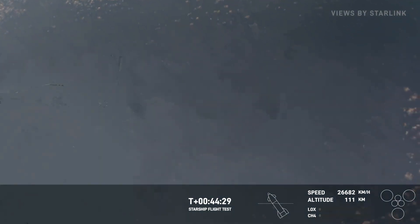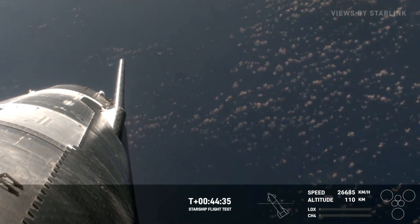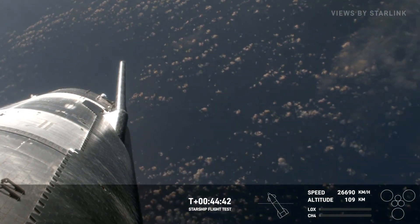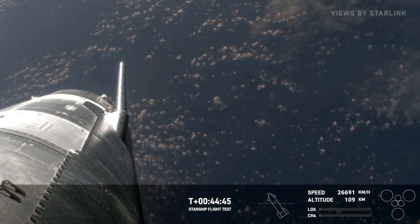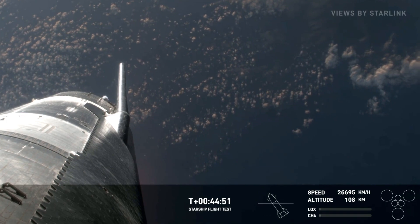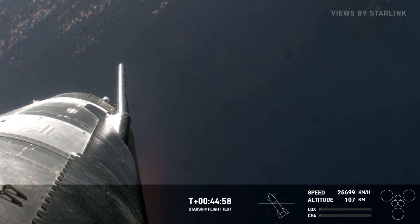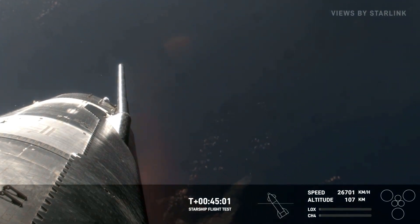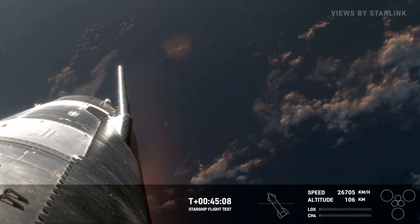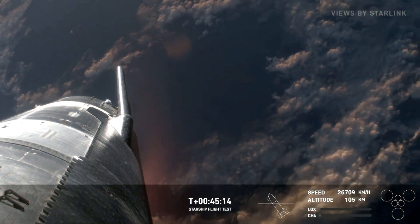As we get through and start to build up density in the atmosphere, this view is going to move around as the flap does. We had a look at one of the other forward flaps on the other side. Eventually we're going to keep adding more cameras to Starship to get views from the outside of all different areas, and eventually to see payloads once they're deployed. Right now we're getting closer to re-entry, moving at hypersonic speeds — more than five times the speed of sound — and we're going to see that plasma start to build.